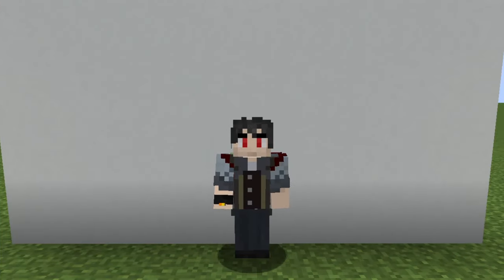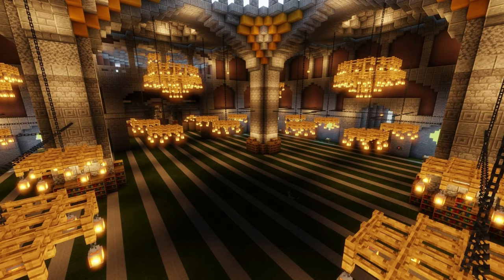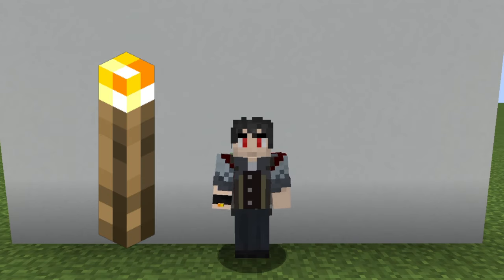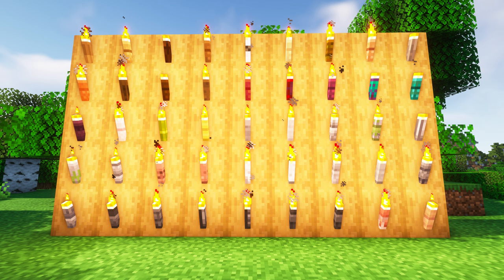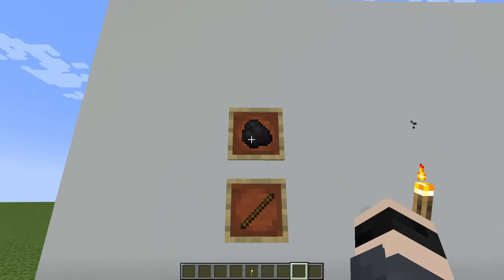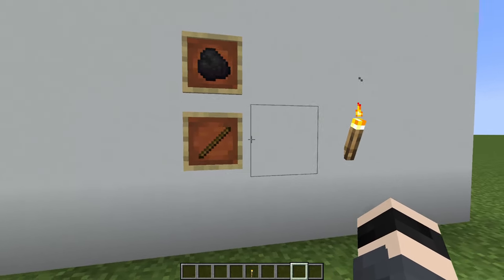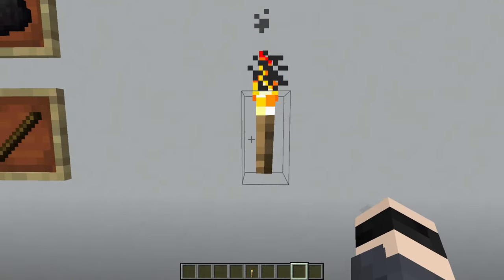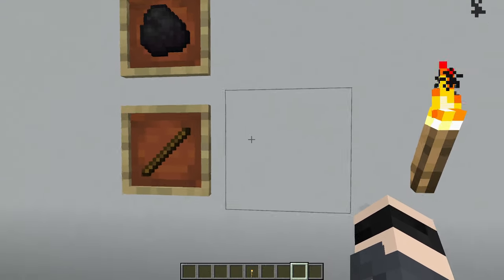As builders we all know the importance of lighting — not just to keep the creepers at bay, but also for setting the mood and atmosphere of our creations. But vanilla Minecraft torches can feel a bit bland, you know. They come in just that one basic design as we can see here, limiting your creative options. Sure, you can use them effectively, but sometimes you might want something a little more special.